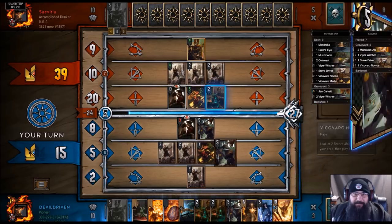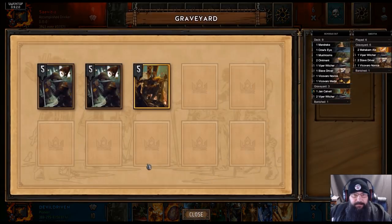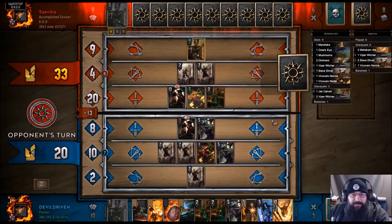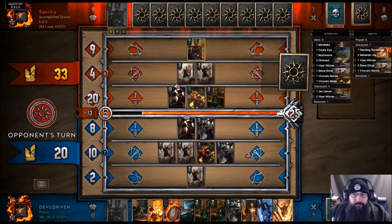We won't go too greedy — we'll kill this so we have targets for our Witchers. Currently we got one, two in the graveyard as well. Crow's Eye might actually get some value. I think we use our stone next to see if we can get another Cantarella to line up this Igni.